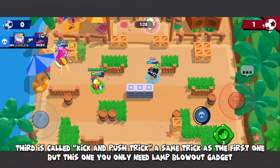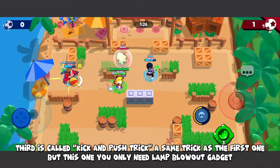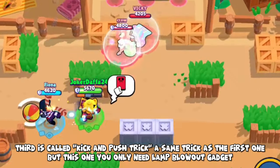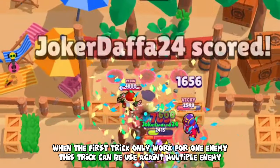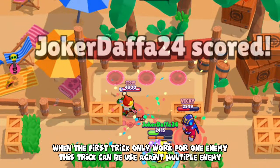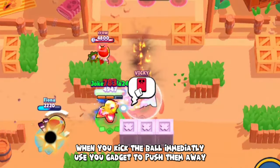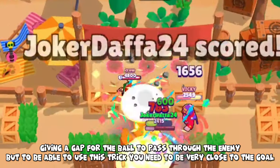The third trick is called Kick and Push. It's similar to the first trick, but you only need to land the Lamp Blowout gadget. While the first trick works against only one enemy, this one can be used against multiple enemies. When you kick the ball, immediately use your gadget to push them away, creating a gap for the ball to pass through — but you need to be very close to the goal.